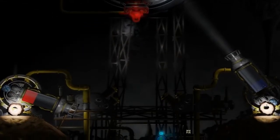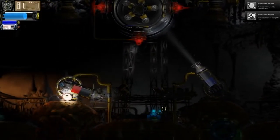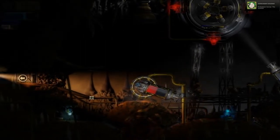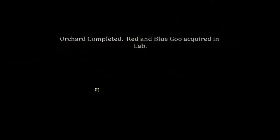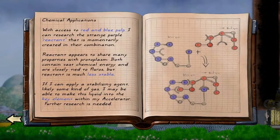Protoplasm blobs. That's okay — I'm cool with protoplasm blobs coming out of the machine. Don't know why they were in there, but I'm cool with it. Protoplasm surveyed the orchard — complete. That was anticlimactic. This orchard completed. Chemical applications: with access to red and blue pulp, I can research this strange purple reactant that is momentarily created in the combination. Reactant appears to share many properties with protoplasm. Both contain vast chemical energy and are closely tied to fluoros, but reactant is much less stable. If I can apply some stabilizing agent, likely some kind of gas, I may be able to make this liquid into the key element within my accelerator. Further research is needed. Well then — marvelous.